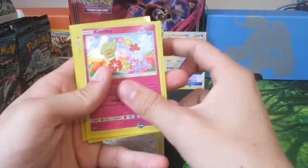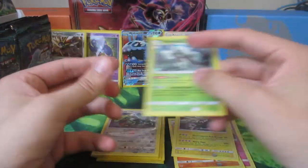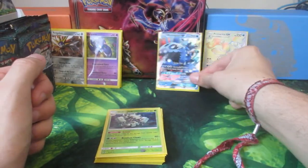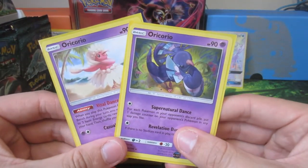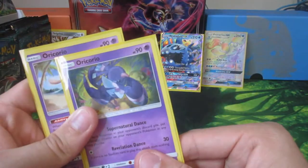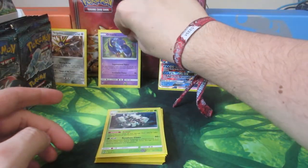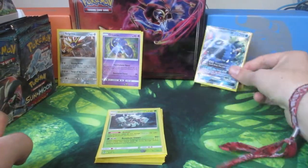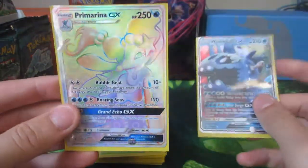For the holo pulls we got a Komala, Machamp, Alolan Golem, and a Golisopod. For the Oricorio hunt - we have the Sensu and the Pa'u style Oricorio, so we're only looking for the Pom-Pom and Ballet left, which are the red and yellow. We'll leave these up here for next time. We didn't pull a single Incineroar. For the GX pulls so far - Wishiwashi GX. And then this made up for it - the Rainbow Rare Primarina GX.